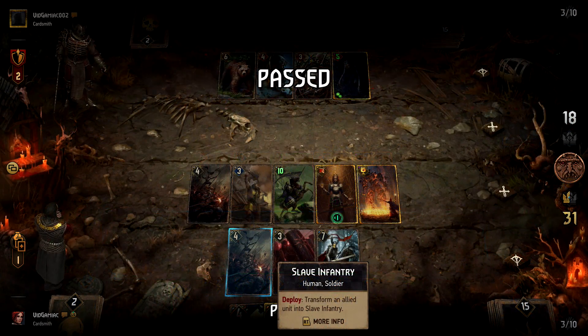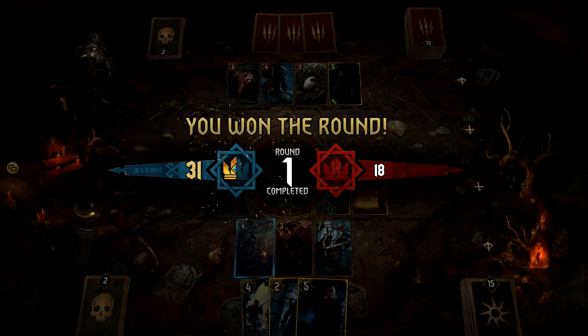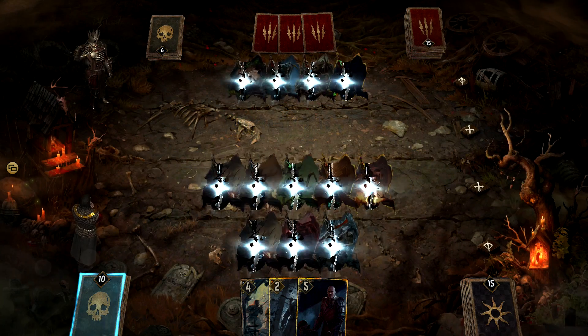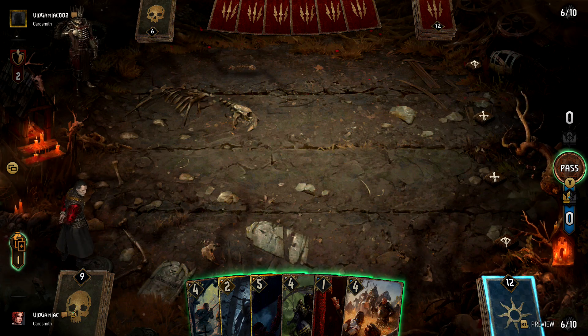The next step is to make sure you end the round. The reason you want to do that is to clear the board, and you need to make sure Summoning Circle hits the graveyard in order for the next part of the strategy to work.